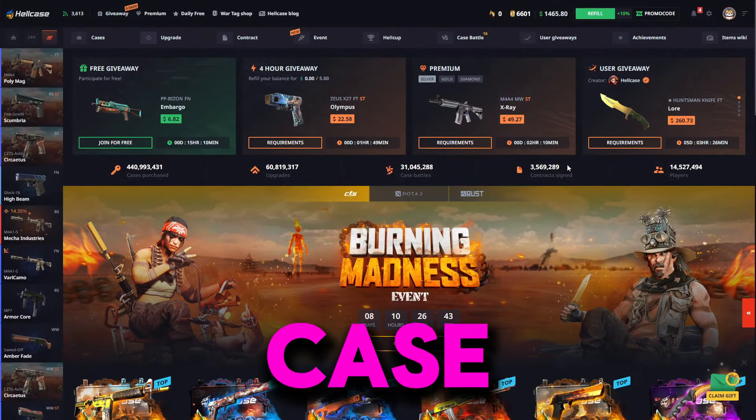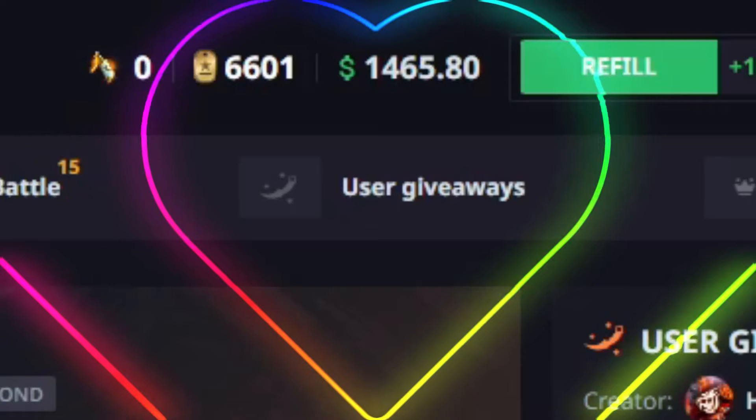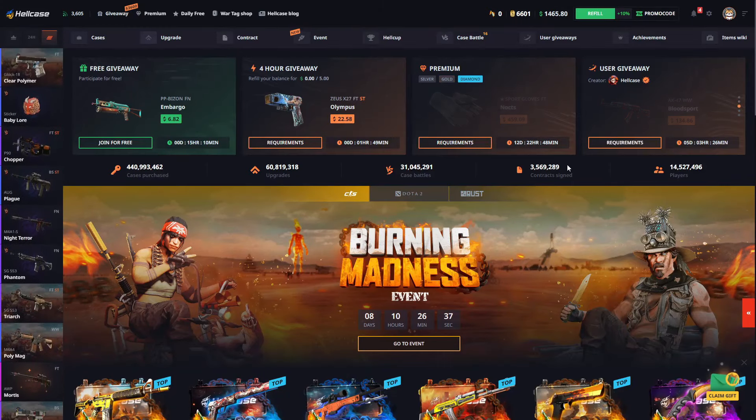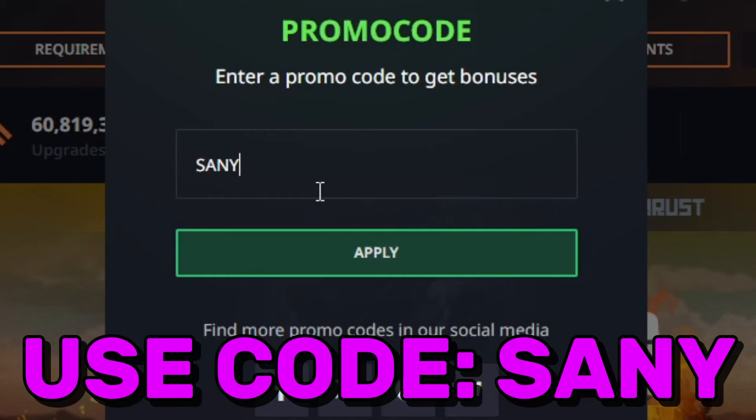Hello friends, today we are on Hellcase. We have $1,500 and we will try to multiply this balance together. If you want to join Hellcase like me, go to the promo code section and use my code to get an extra 10% bonus on your investments.